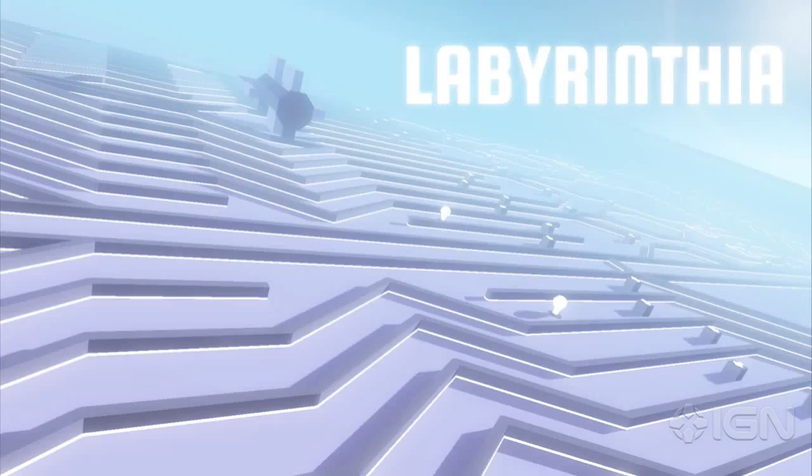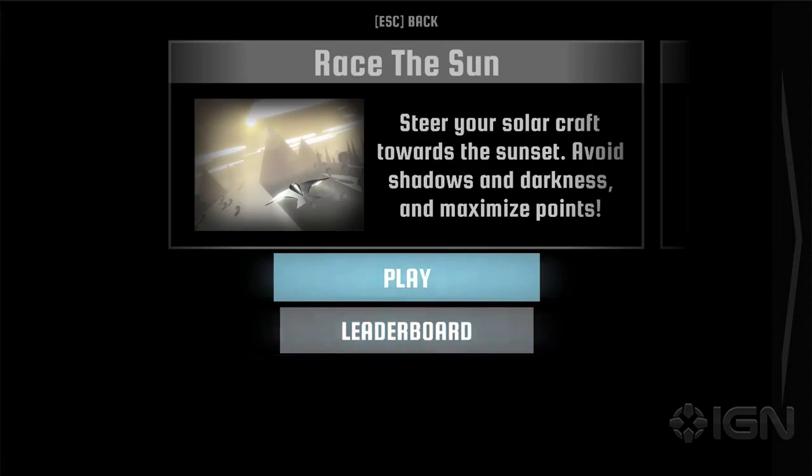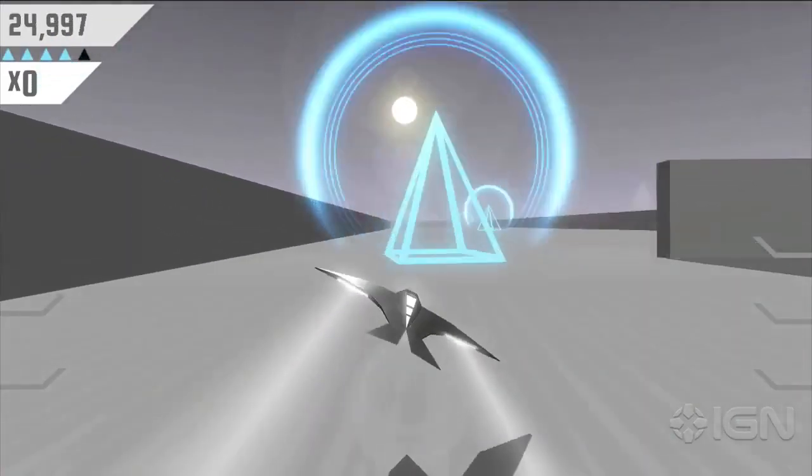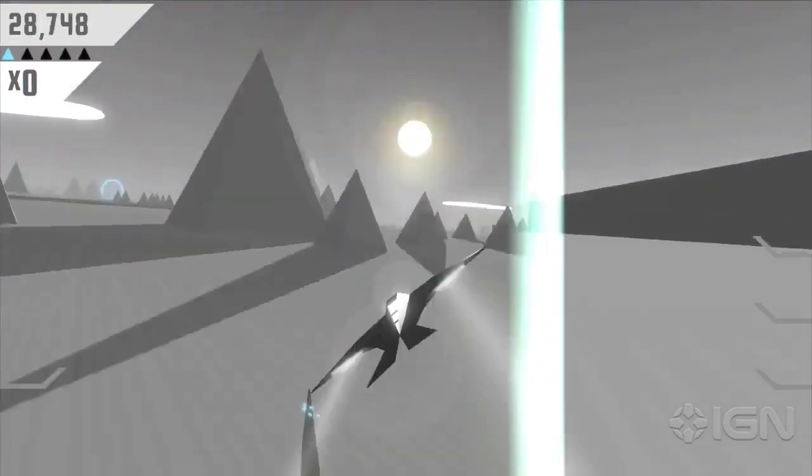Hey everybody, it's Forrest from FlipFly and I get to show you the new world we've added to Race the Sun. First I want to give a quick overview of how the main world works for those who aren't familiar. Basically you are a solar powered craft racing at insane speeds. The Sun is in front of you and it's always setting.